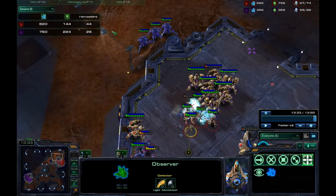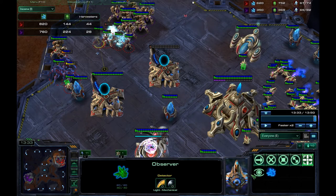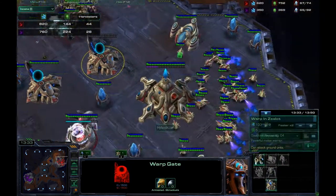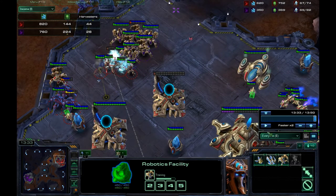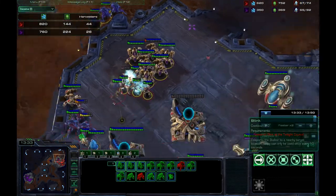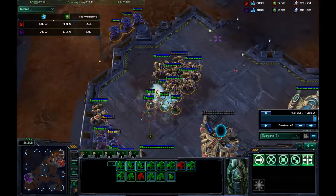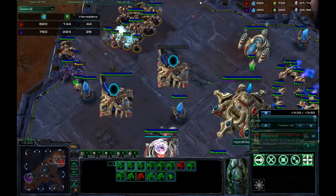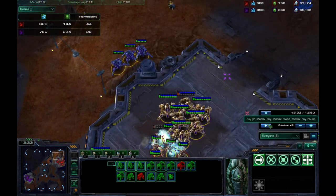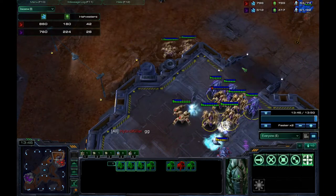This build is also effective if the opponent goes Colossus. You might think that's risky, but it works because they won't be able to afford Thermal Lance — that's 200 minerals and 200 gas. By the time I move out, they'll need those extra Zealots or Stalkers to hold the push. If they go Nexus plus Colossus, that's basically a game-winning maneuver for me. That said, this build is very weak against mass Charge Lots.